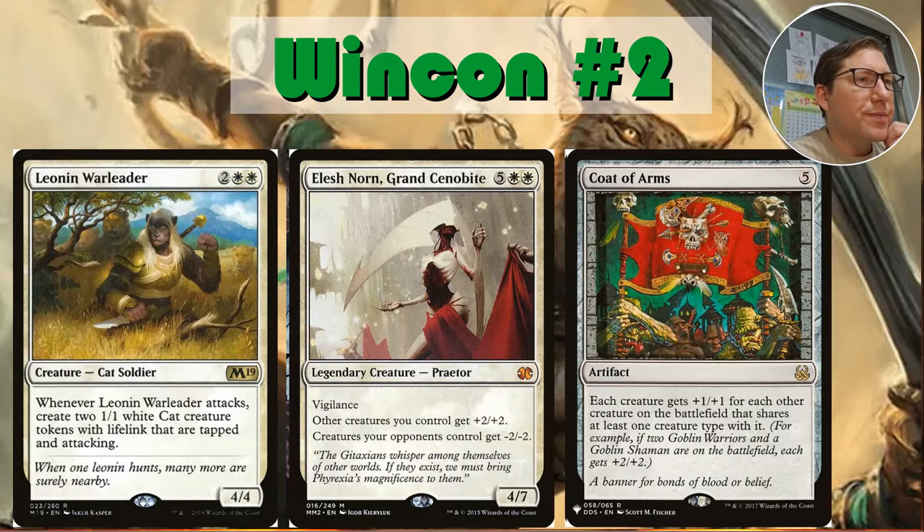Win con number two — more of a finisher, really. The token strategy: whenever he attacks, create two 1/1 white cat creature tokens with lifelink that are tapped and attacking, just making more attackers. Making those tokens and buffing them up with the anthem effects, then making all of your opponents' stuff really small with Elesh Norn and Coat of Arms — that's the plan.